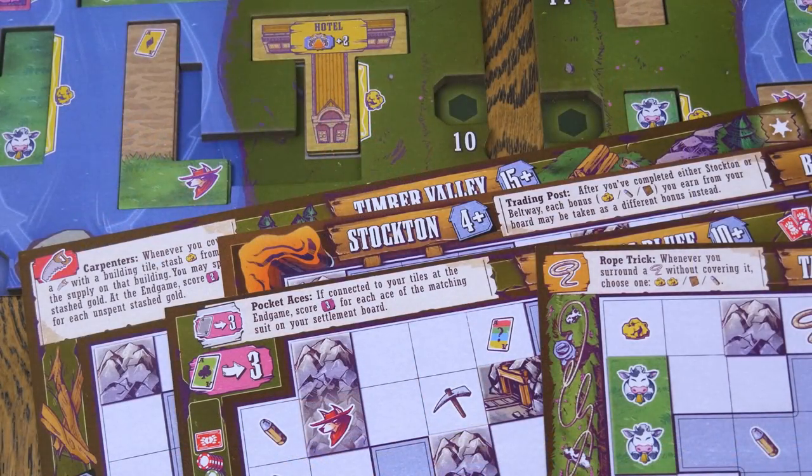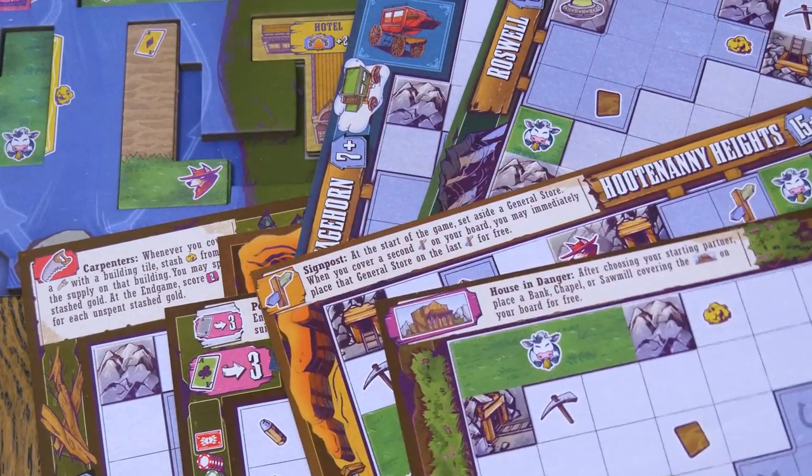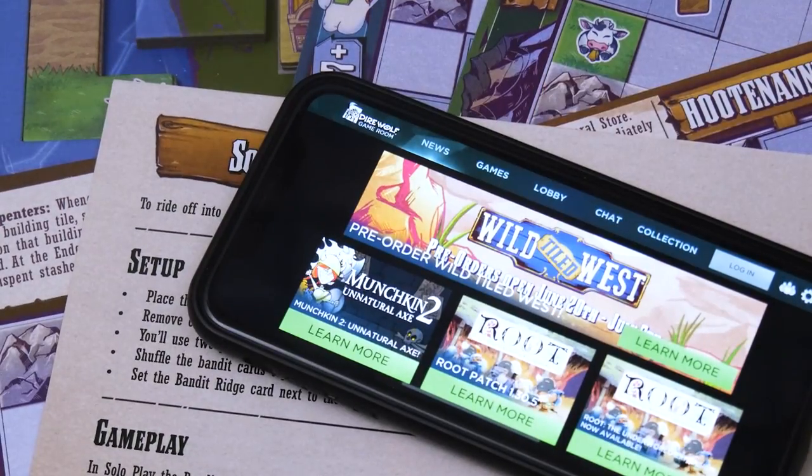If you're interested in a more advanced game, be sure to check out the wild sides of the settlement boards. And to explore solo play and more, refer to the rulebook and check out the Dire Wolf Game Room app for your PC, smartphone, or tablet. If you have any further questions about the game or how it's played, please let us know in the comments below — we'll get down there and answer whatever we can. Until next time, make sure everyone has fun at the table, and we'll see you then.